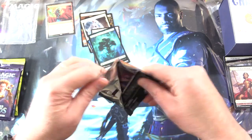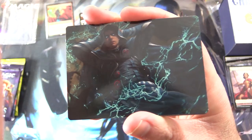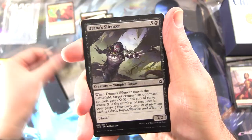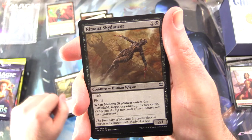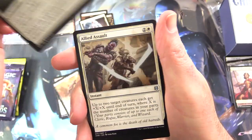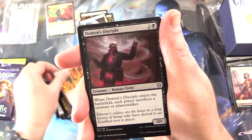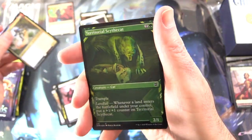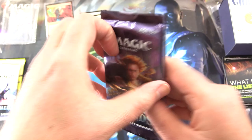On to a Zendikar Rising set booster — I'll be chucking in the art cards and anything from the list as well. Maddening Cacophony — chuck that in along with an island. Very cool: Ghastly Gloomhunter, Drained Silencer, Highborn Vampire. This is like a vampire rogue pack. Mana Skimmer, Journey to Oblivion — that was a surprise — Allied Assault, Brushfire Elemental showcase, Sizzling Barrage, Demon's Disciple, and the rare is Kazah Royal Chaser. A foil Territorial Sidecut showcase as well.